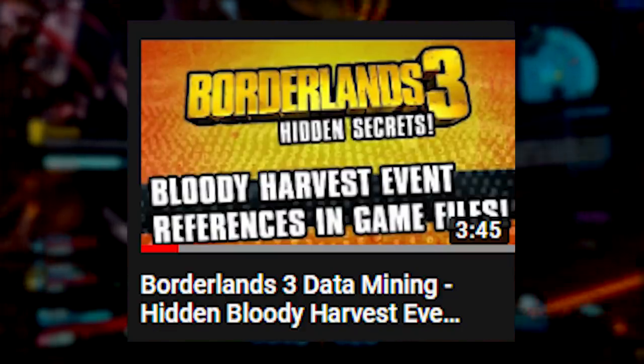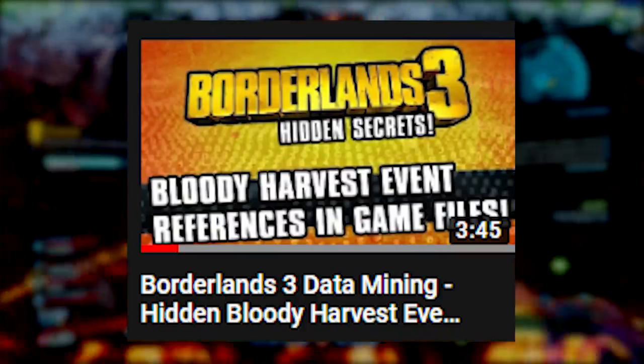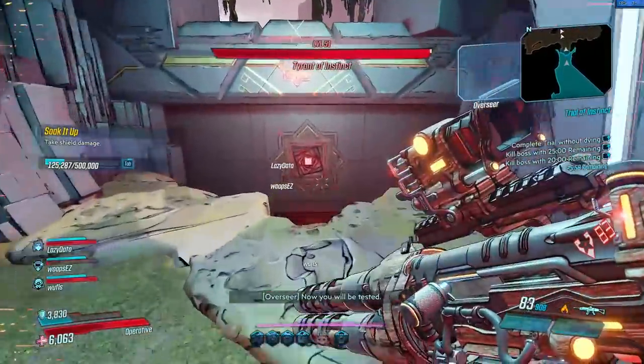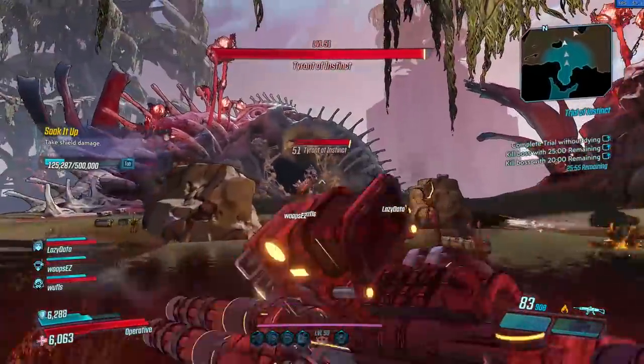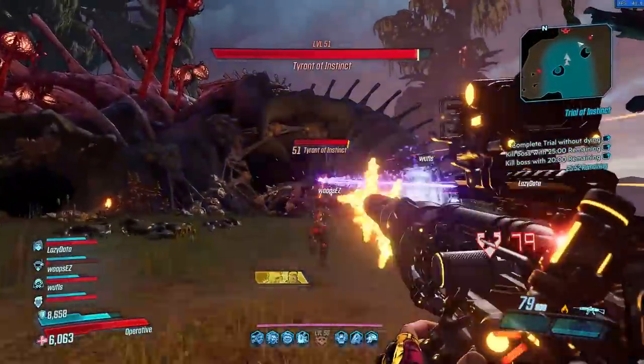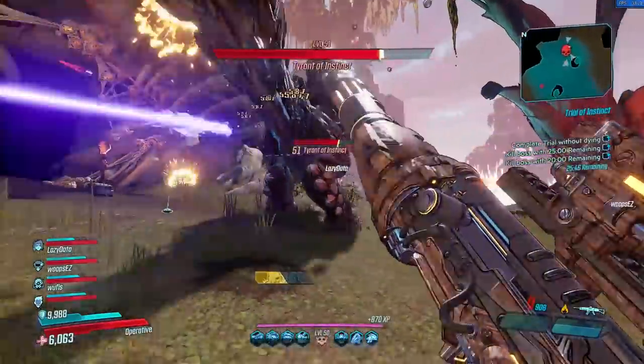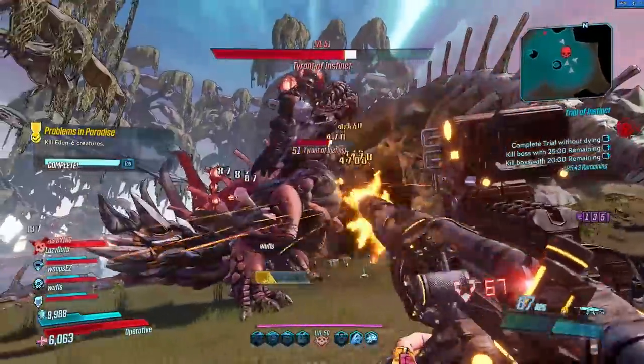Speaking of the Bloody Harvest event, some information was datamined by a fellow called Stephen Chapman. He has a quick 4-minute video going over everything they've found so far, so go check it out. The most interesting thing is some Balex voice lines — now that he's in the AI of your ship, we're going to be hearing Ice-T say things like 'it's the Bloody Harvest, I want to see costumes, slutty robots, slutty vault monsters — I don't care, just make it slutty.' There are also bits and pieces on new heads, new weapon trinkets, new cosmetics, and a couple of new enemies. I'll link the video below in case you want to check out what we know so far.